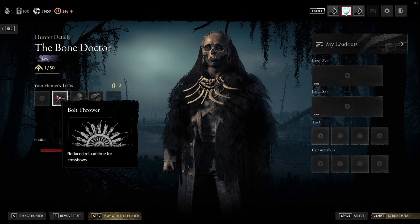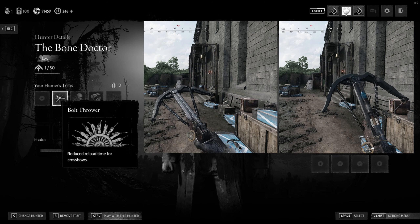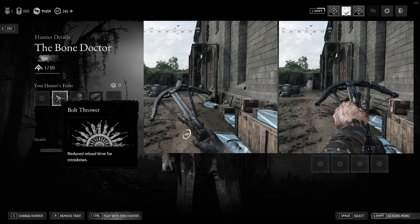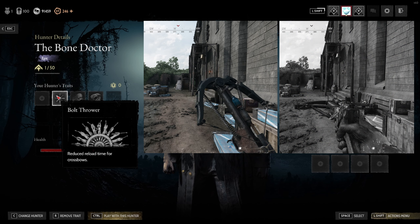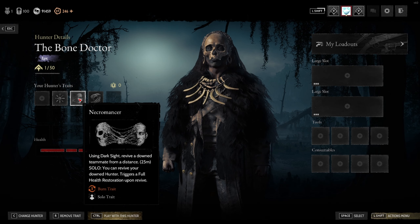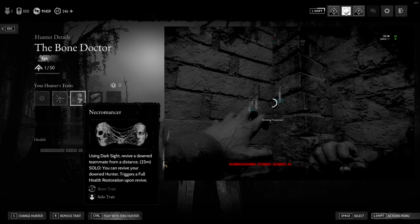The first trait is Bolt Drawer, the second is Necromancer, and the third is Resilience. Bolt Drawer is very important because it actually improves your reload time of the hand crossbow, so you should be able to have a second bolt ready if you need to heal or revive another teammate. The difference is actually quite significant. As for Necromancer, it's probably your last resort when you're in a situation where both of your teammates are dead and you don't have line of sight to revive them.